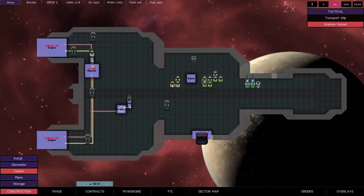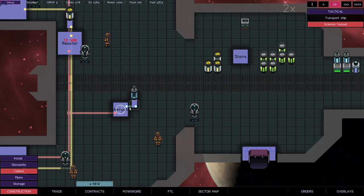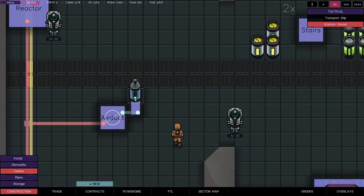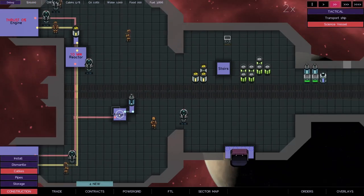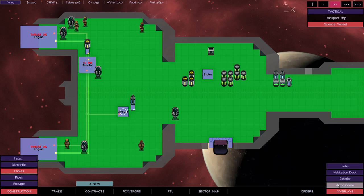Construction mode allows you to build things like cables - the red lines - and pipes. The yellow line is yellow because it's a fuel pipe. This pipe here is blue because it's an oxygen pipe. In this case we've got a bottle emptying out oxygen into the air duct, which is then blowing it out into the rest of the ship, and we're building up the level of oxygen. Using the overlays I can see we've now got decent amounts of oxygen, so all the crew have taken off their spacesuits and are happy to wander around in their flight suits.